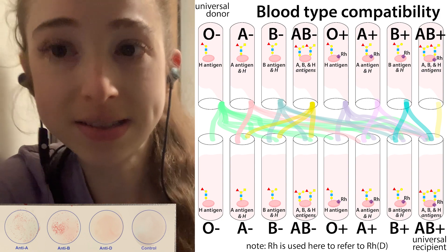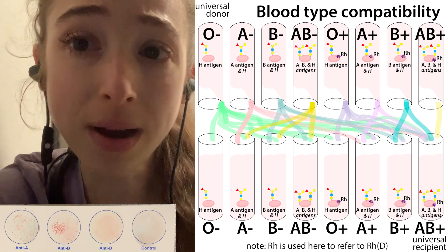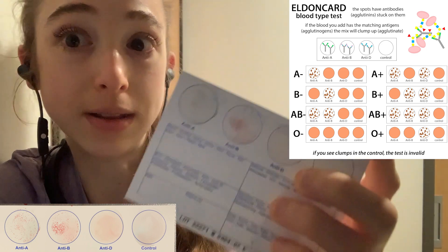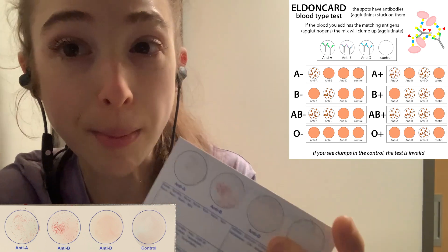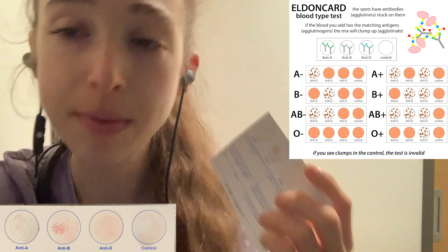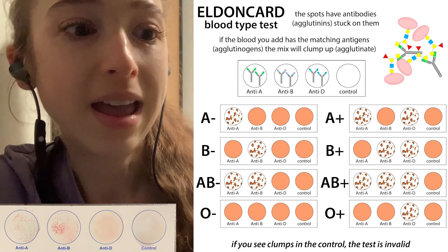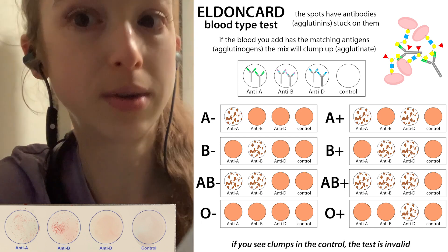If you were to give someone incompatible blood — give them a blood transfusion containing those sugars that they don't normally make — then they will attack it. This is really bad if it happens in your body, but it's really helpful if it happens on the surface of a card. These cards have those purified antibodies stuck on their surface. If you add a drop of blood and that blood contains the sugar that the antibody recognizes, this causes the blood to clump up — a process we call agglutination. But if the person doesn't have that blood sugar, there's nothing for that antibody to bind to and you don't get any clumping. This is the basis of how the cards work and why we do blood type compatibility testing before giving someone a blood transfusion.